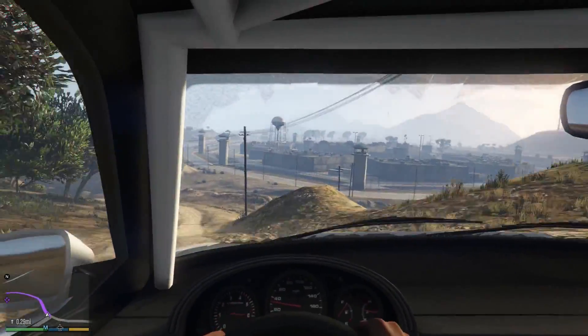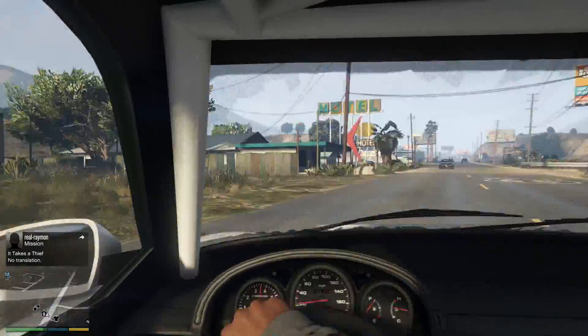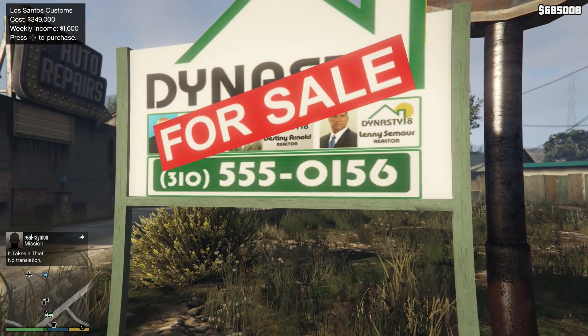I'm going to show you where to go. This is the first thing you should buy with Franklin once you have enough money — this place right here. You go over here and you buy Los Santos Customs. It's $349,000.